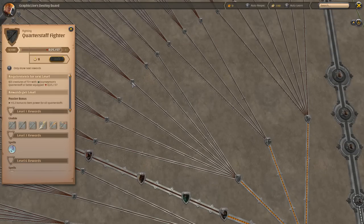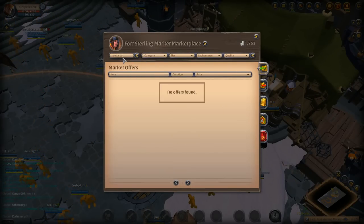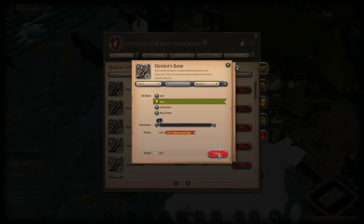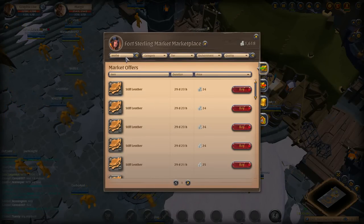What you guys need to remember is you have 100 learning points coming out of the tutorial. Your 100 learning points can be used later on because they are more beneficial later on. But if you're looking to just get a fast start and you don't have any friends to speed up your progress in the beginning, I would suggest using your learning points to get everything up to tier 4. At tier 4, you can stop using your learning points for the time being. That's what I'm going to end up doing here - using my learning points to speed up the progress.